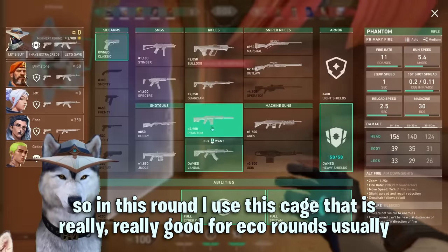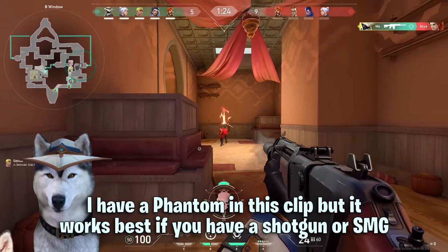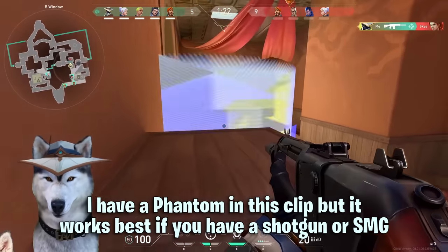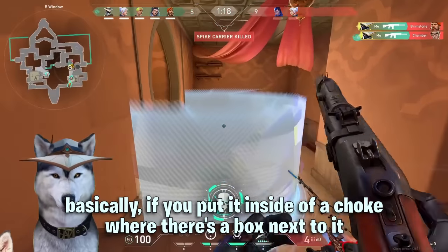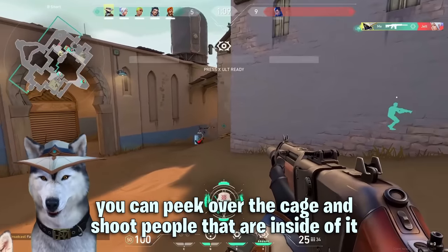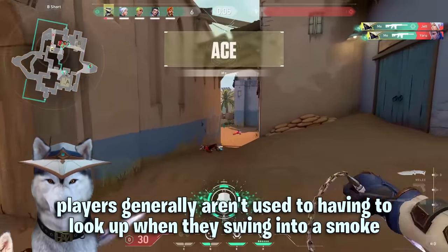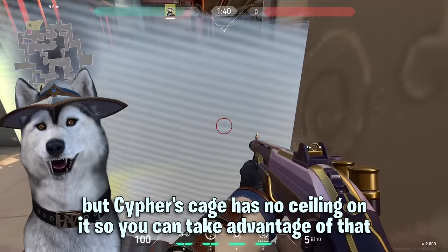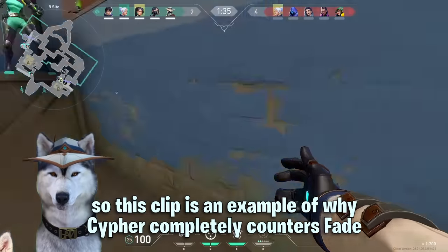In this round I used a cage that is really good for eco rounds. I have a phantom in this clip but it works best if you have a shotgun or an SMG. Basically if you put it inside a choke where there's a box next to it, you can peek over the cage and shoot people that are inside of it. Players generally aren't used to having to look up when they swing to a smoke, but Cypher's cage has no ceiling on it so you can take advantage of that.